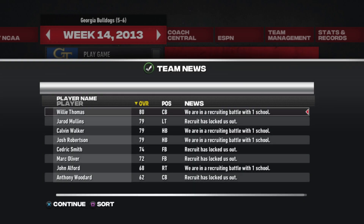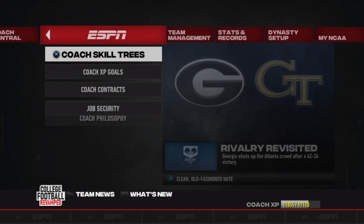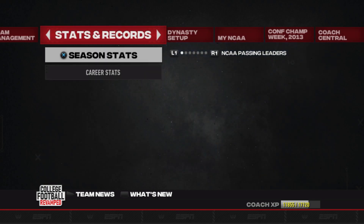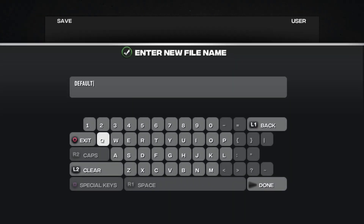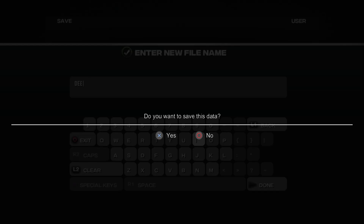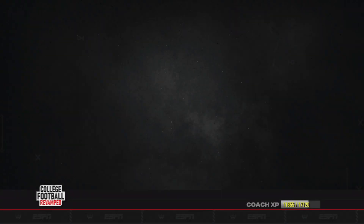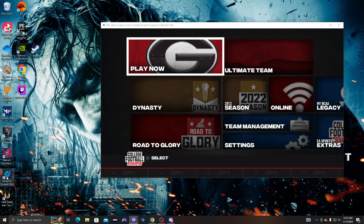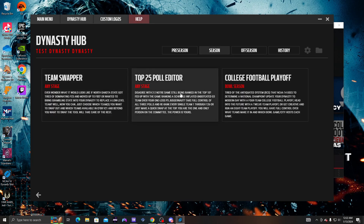Once it finishes loading — I probably won't even get into a bowl game — scroll over to Save Dynasty. I'm gonna go back to the home screen and minimize the game, then go into my NCAA 14 Dynasty Tool. You can see I have a test dynasty in there.